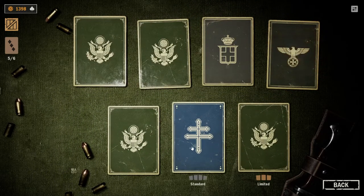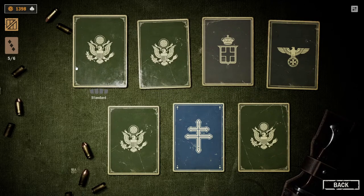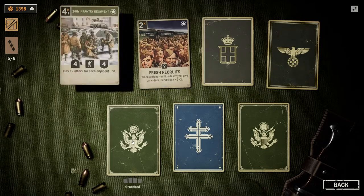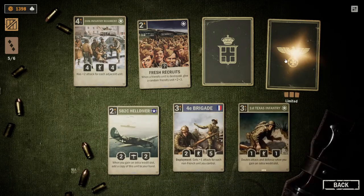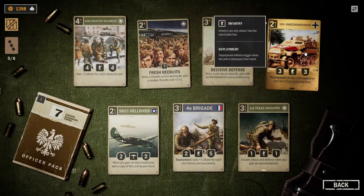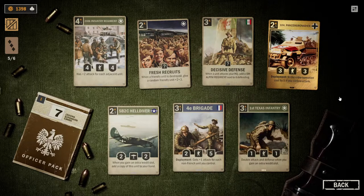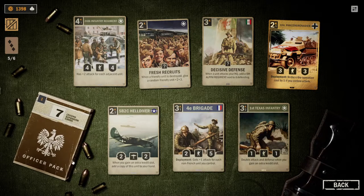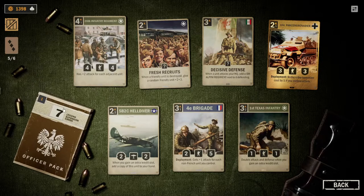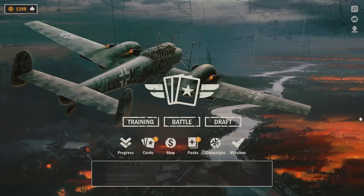We got a Golden German Limited and an Italian Special, but otherwise still not that much, which is a bit disappointing. Although the 104th Panzer Grenadier — I like that card a lot — it's definitely still kind of a weak card. Let's hope the last pack we open in the next video is going to be an Elite. That will be exciting.